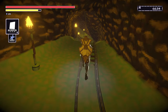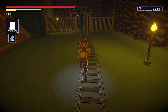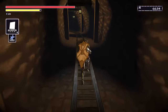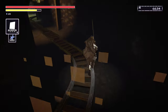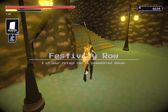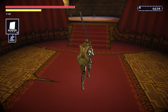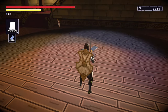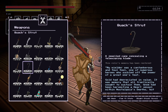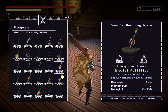We just passed the blacksmith again, right by the entrance to the depths. We are running to Festivity Row, to the end of it where the stage was — where we fought our other NPC friend. I think it was Fatima. Right here is where we fought that one. We're going to go up to the stage here and remember Nam's Dancing Pole. After that we are going to go to the theater and remember the Heroes Loot. That's the dancing pole — meet you guys over at the theater.